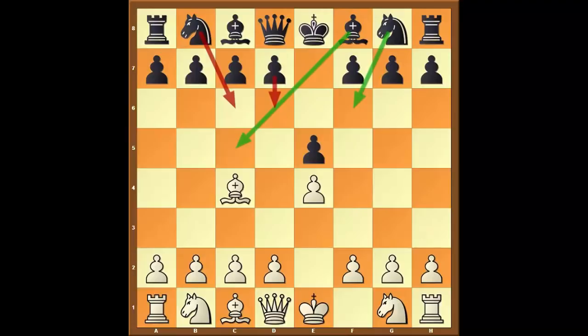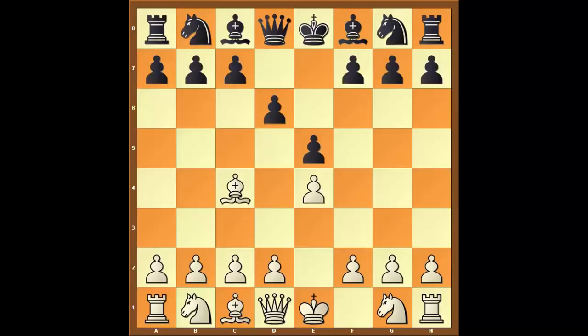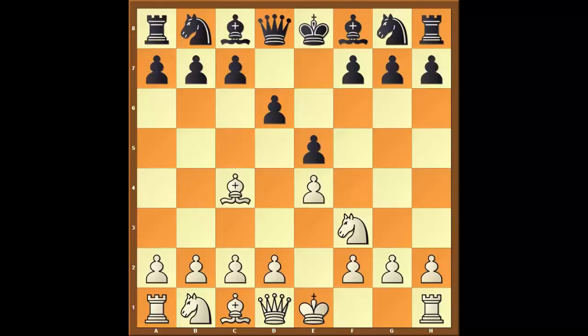Black can also play the move d6, but this is less dangerous. Here White is simply going to continue with knight to f3, and it doesn't matter what your opponent plays — for example knight to f6 or knight to d7 — the simplest reply is d4, and we enter into the Philidor Central Attack territory, which I covered in detail in Dirty Chess Tricks episode 5.